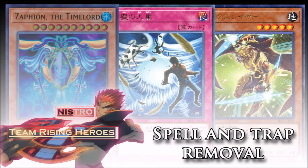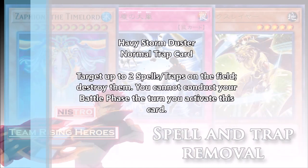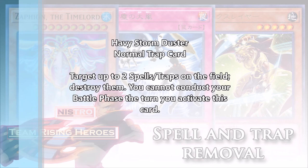The last card I want to talk about is Heavy Storm Duster, coming in Code of the Duelists. When this video was made, the set wasn't out yet — the sneak peek was the next day and the actual box comes out the following week. It's only going to be a super rare in the set. It's a really amazing card because it's pretty much like Twin Twisters without the cost, as a trap card. You just activate it, target up to two spell and trap cards on the field, and destroy them. The only real downside is you cannot conduct your battle phase that turn.